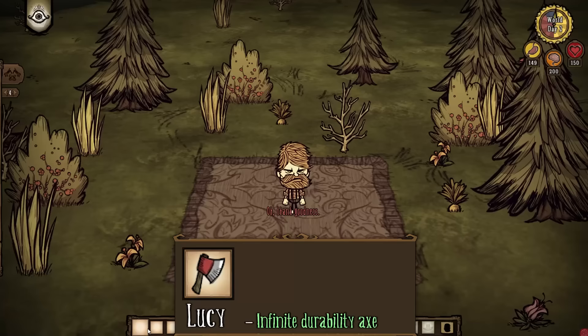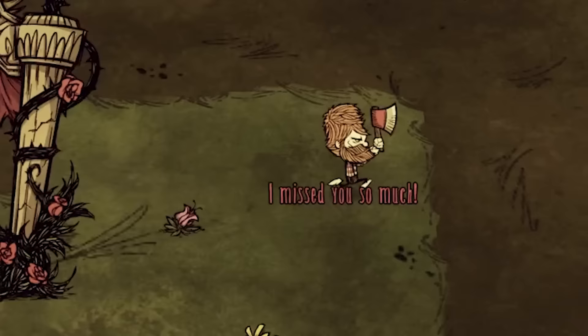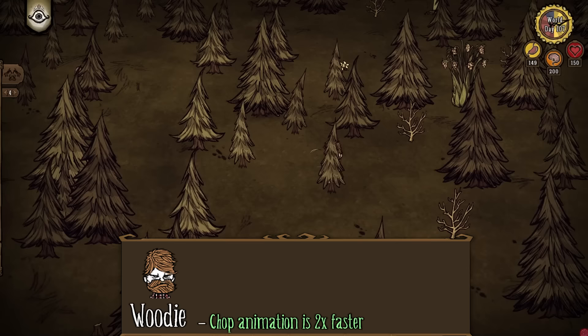Lucy is an infinite durability axe which Woody starts with, and Lucy will chop trees at a higher efficiency than a normal axe. To be exact, one chop from Lucy is the equivalent of two chops from a normal axe, but only Woody can use Lucy — if anyone else tries to pick her up, she is immediately dropped. Lucy will also drive you insane by constantly talking to you about how she wants to chop trees, how she's sad being left alone, or how she's getting off on chopping trees. Woody also goes through the chopping animation about twice as fast as normal characters, regardless of what axe he is using.